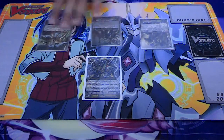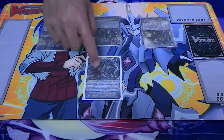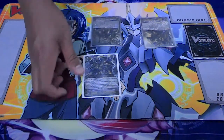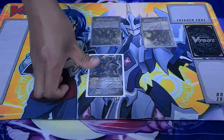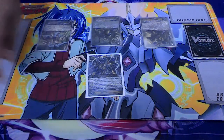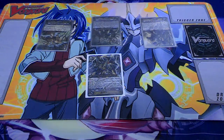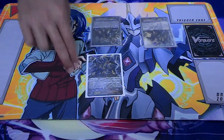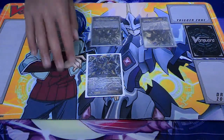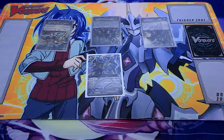Magic numbers are the numbers that are intervals of five or ten above the vanguard or the opponent's vanguard or anything to the rear guard. So the magic number for an 11k vanguard would be 16 or 21. For a 13k base it'd be 18 or 23, and for a 10k it'd be 15, 20, or 25 — so they're required to drop at least 10k or 15k or above to guard.